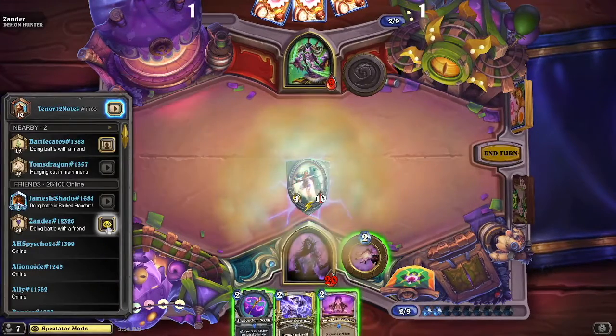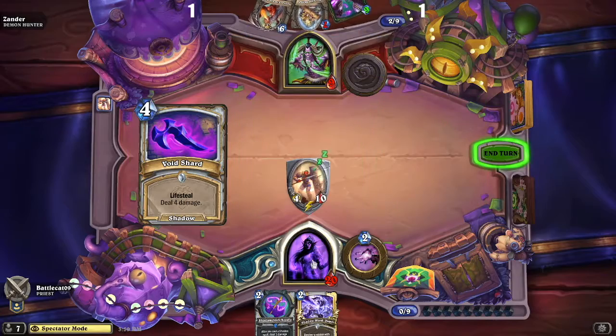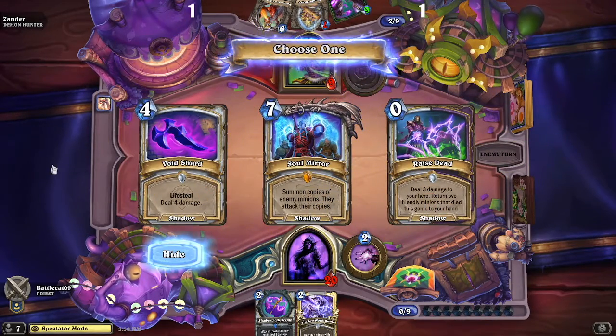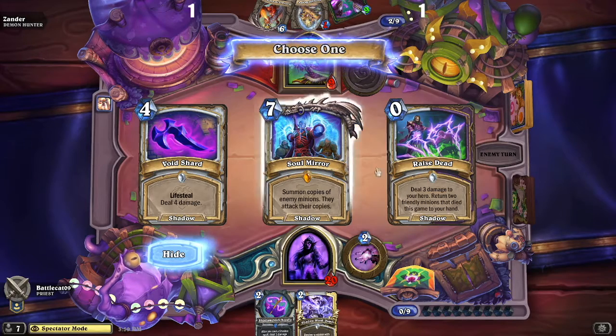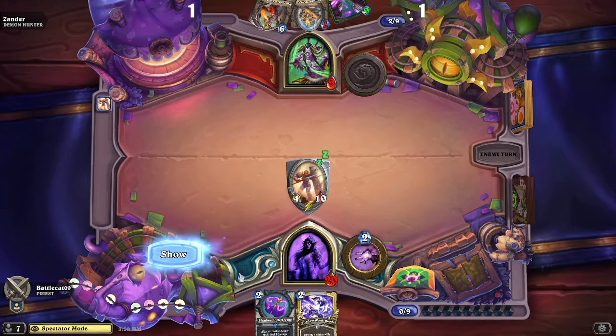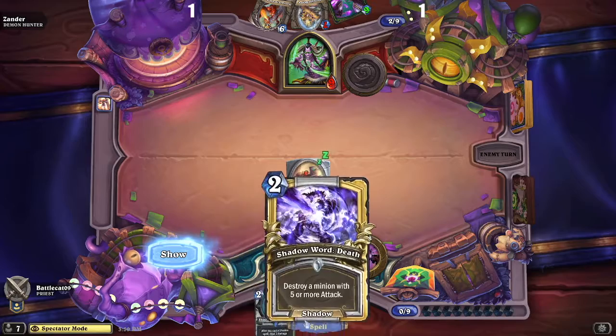They are still going — that's excellent! Battlecat with 20 health, Xander with 9. Looks like Battlecat has his choice of cards. He does have out the Bone Chewer Vanguard, which is a 4/10 taunt — whenever it takes damage it gains attack. So they'll be streaming two different games — we're going to have two games going at the same time.